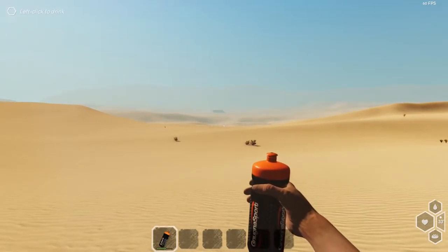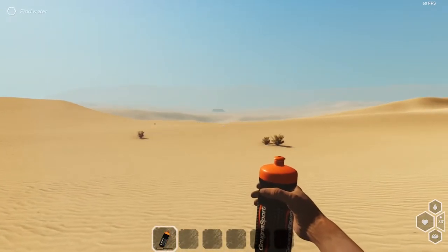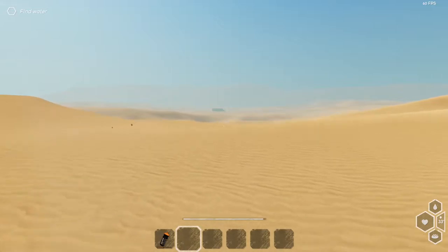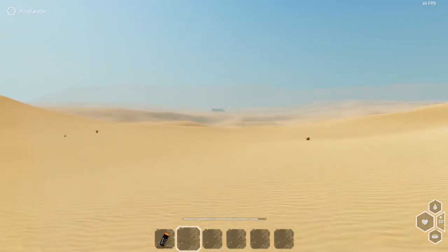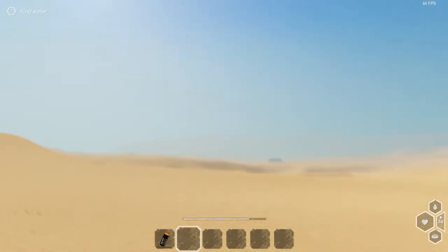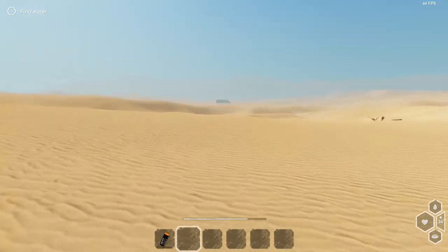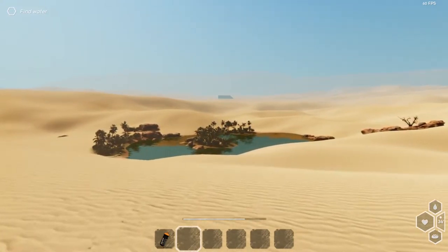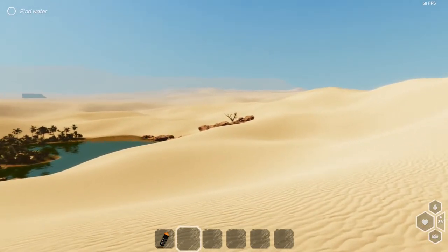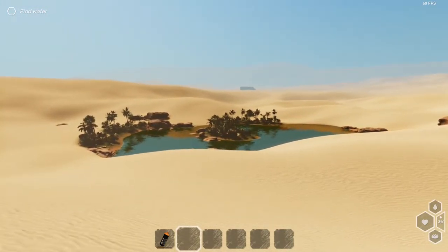Our water level on the right doesn't look too low, but we'll drink as suggested. The tutorial tells us: find water or you die. We spotted what looked like trees over here, and even though running in the desert would be ill-advised in real life, we've only got two days in this demo so let's make the most of it. And here we go — we've got a nice oasis with some rocks and a dead tree that might make a good windbreak.